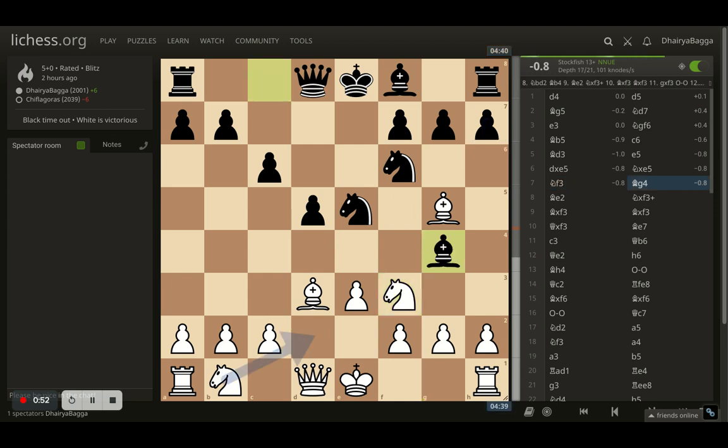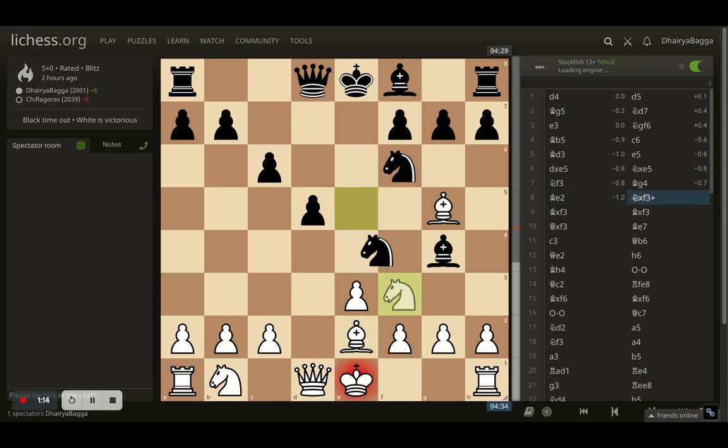Here my opponent plays bishop to g4, trying to pin the knight and eventually hoping to spoil my pawn structure — because if I play c3, opponent can take with the bishop and then I cannot take back with the queen because the knight is already there. So I have to take with the pawn on my king side and the pawn structure will be ruined. So instead I just got my bishop backwards onto e2, defending my knight further. Opponent does take with the knight, I take back with the bishop.